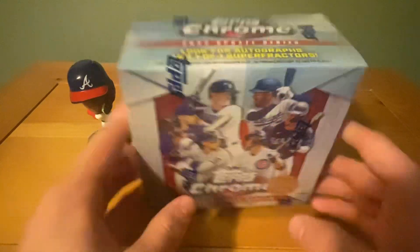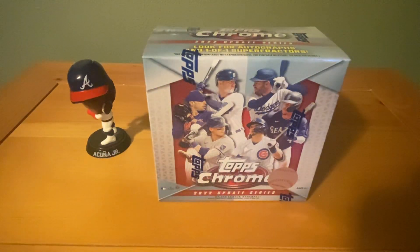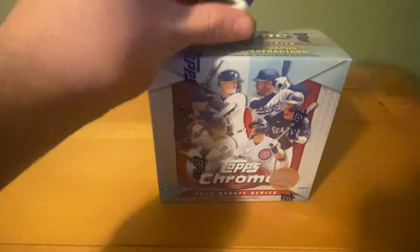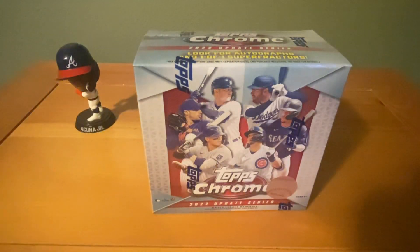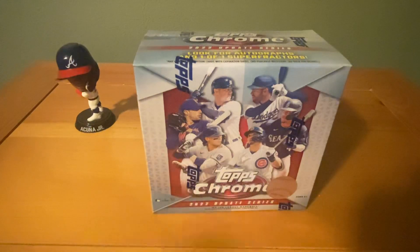We're also looking for autographs and one-of-one superfractors. It'd be absolutely amazing if we pulled a one-of-one superfractor — I currently do not have one in hand. We're also going to keep a little Ronald Acuña Jr. bobblehead and rub it on the box for good luck. So far with the bobblehead we are one-for-one — I used him in my last video and opened an NFL Mosaic blaster box and hit an SSP out of 25, AJ Terrell orange fluorescent.